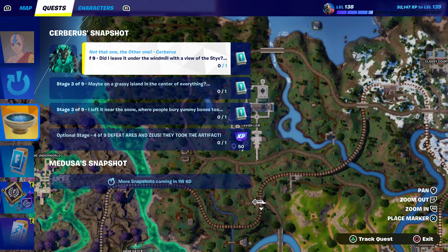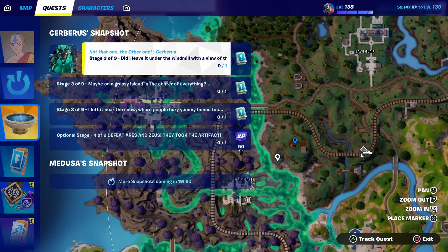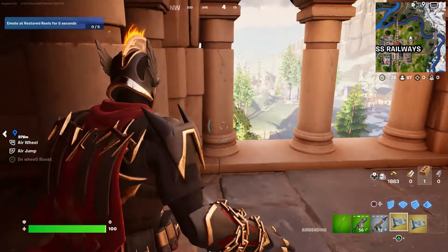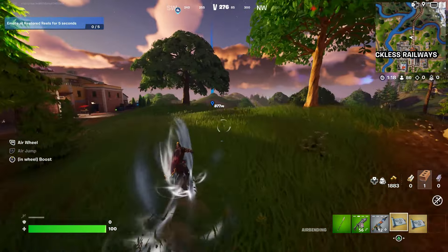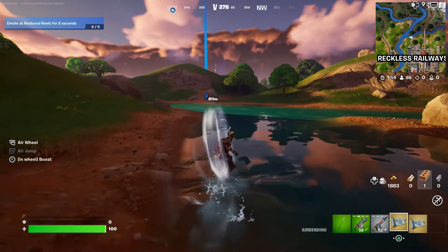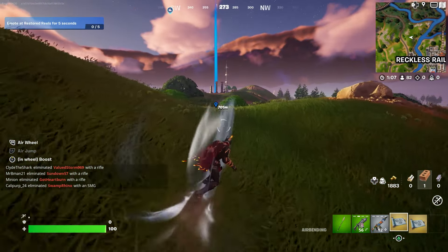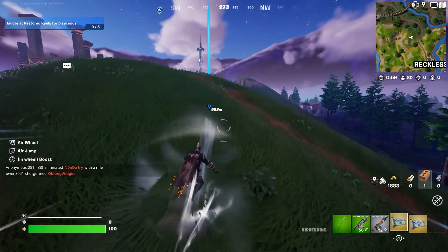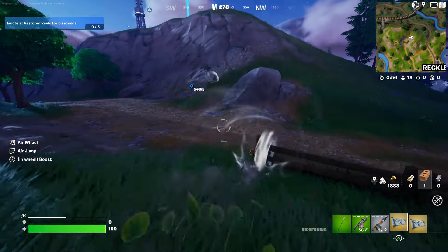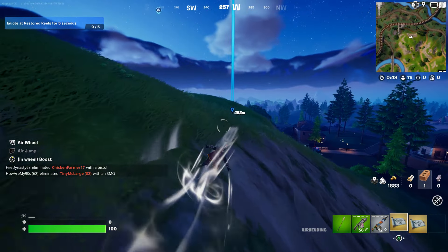We need the airbender to travel from one place to another as fast as possible. We're going to do the first challenge which is right over here - we're going to this location. It says I leave it under the windmill with the view. We already put the location in so we just have to go over there. They're all close to each other by the way, just want to point that out.